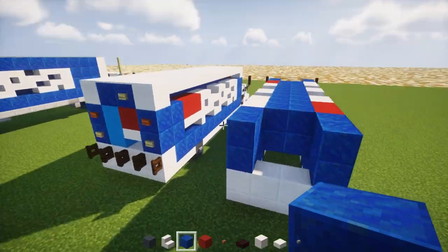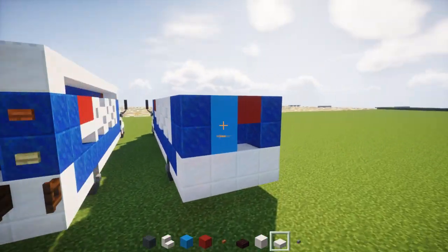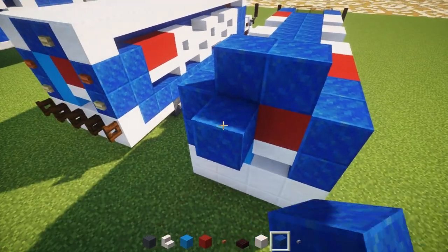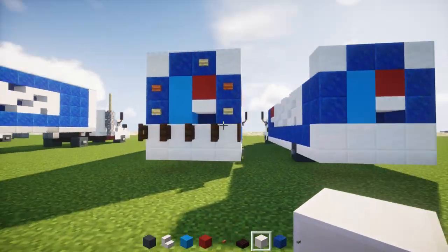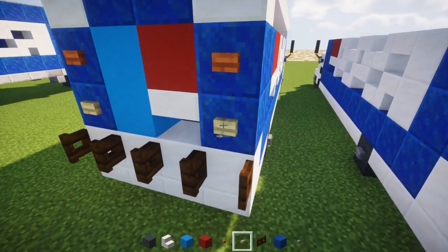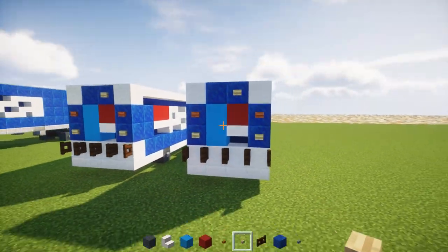Go to the back again. We need to add two light blue concretes on this side, red concrete here, a quartz slab there, and lapis lazuli right behind that area. On top, add two lapis lazuli in the middle and quartz blocks on the sides. To add further detail, we're going to add a row of dark oak wood fence gates and open them all up. On the sides, add some buttons — acacia on top and birch on the bottom — and in the middle, one birch wooden button.